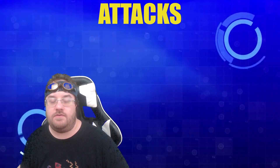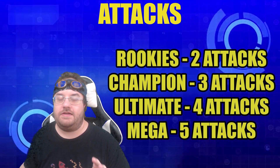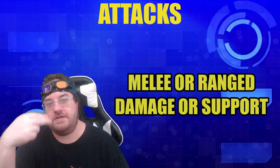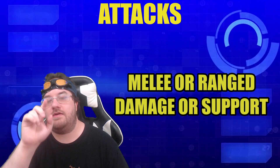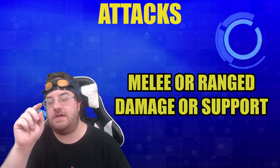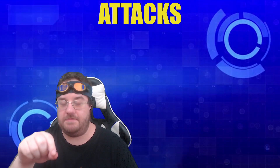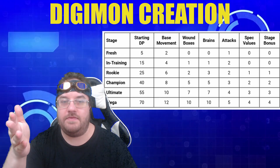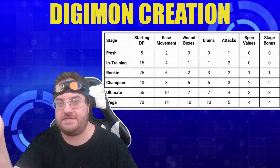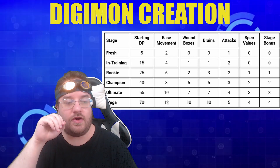Each Digimon, starting at the Rookie level — which is typically where you start — has two attacks, and you can create these attacks any way you want. The free tags you can apply to affect an attack are Melee and Ranged, and Damage and Support. Support attacks do no damage but are much better at applying effects. If an attack has the Damage tag, it must do at least two damage to apply it. A Digimon at Rookie level starts with 25 DP — Digital Points — for their creation. As you create higher forms, each one has more DP: Champions have 40, Ultimates have 55, Megas have 70, and so on if you want to go past Mega into burst modes or Ultras.